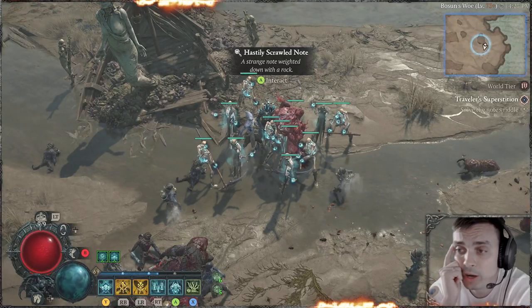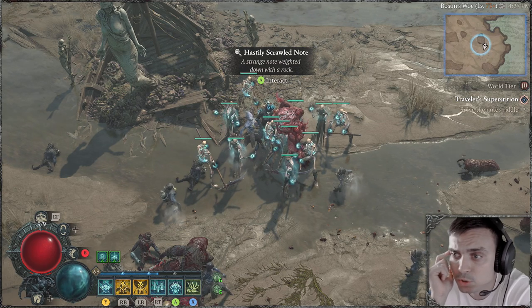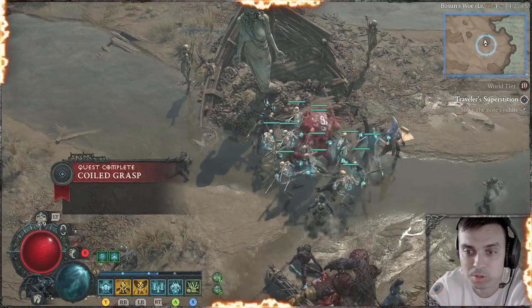Here's a quick video on how to solve the side quest called Traveler's Superstition. You pick it up at exactly this location, and what you need to do is walk up to the statue.